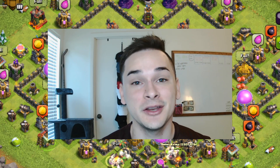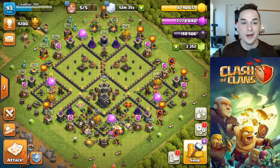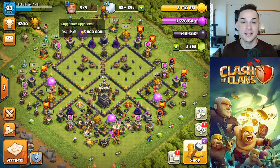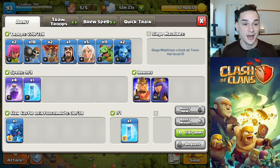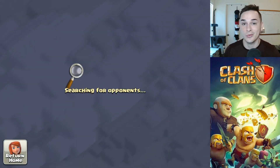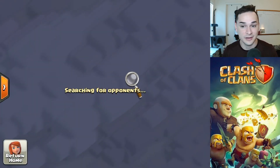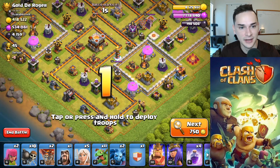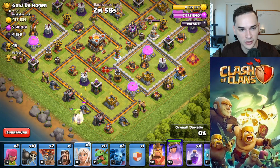Welcome back to the channel. Today we continue the Town Hall 9 push-to-Legends League series. We are at my max Town Hall 9 — currently at 4,200 trophies in Titans League Three. The goal for this video is 4,300 trophies, so plus a hundred. I think we could do that pretty easily. Here's the army comp — we got the best TH9 pushing army in the game. Highly recommend this if you're pushing your TH9. First attack of the video, a massive Town Hall 11, plus 45 trophy offer.